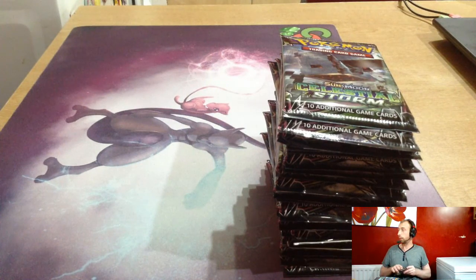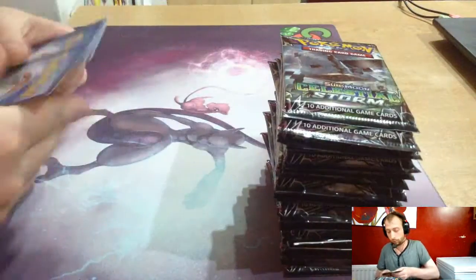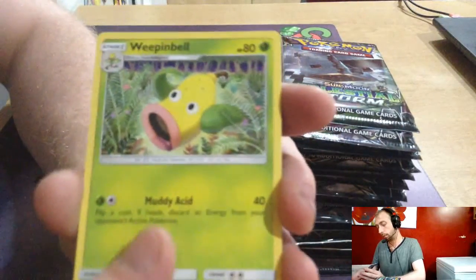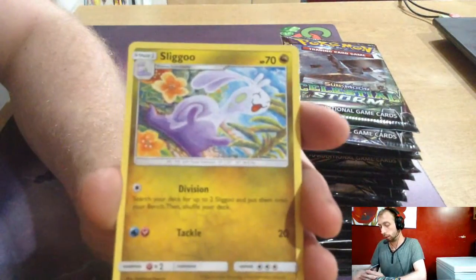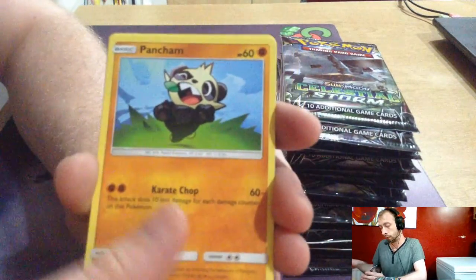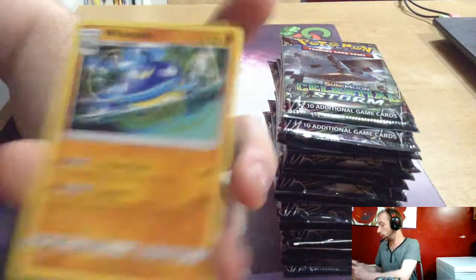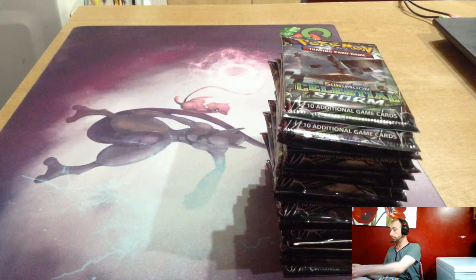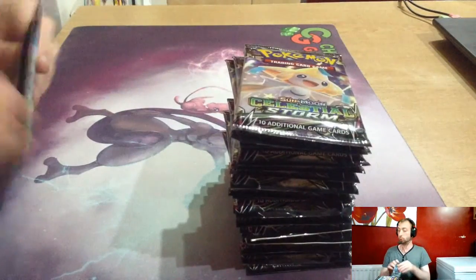And it's green — Tapu Lele! Steel Energy, Weeping Bell. And it's all Guardians Rising stuff then — all Guardians bulk. Celestial Storm time!